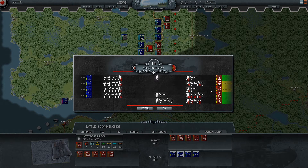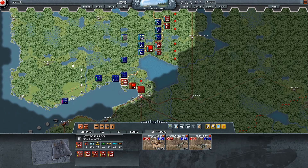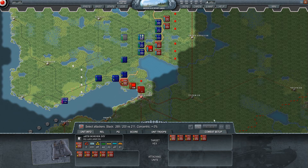We got several units retreating in disarray. Now we're out of action points with all of them. So that's that with regards to the Finnish troops. Too bad.